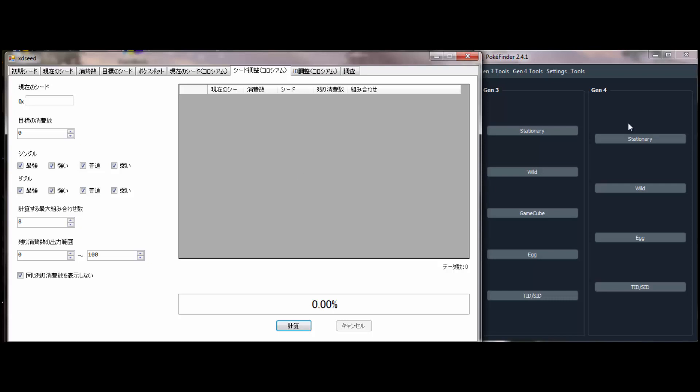In-game, the only thing you need to know is your trainer ID and your secret ID — that is how a shiny is determined. If you don't know that or haven't started your game yet, I have a video on how to RNG abuse your trainer ID.